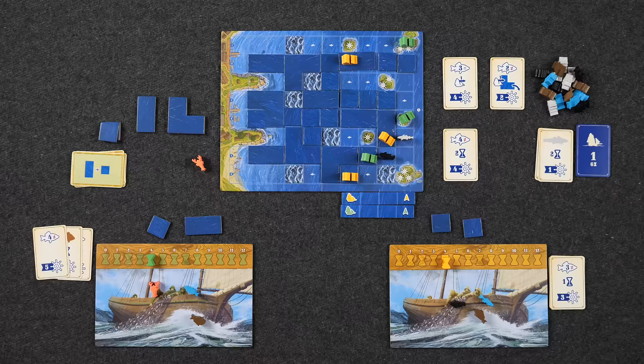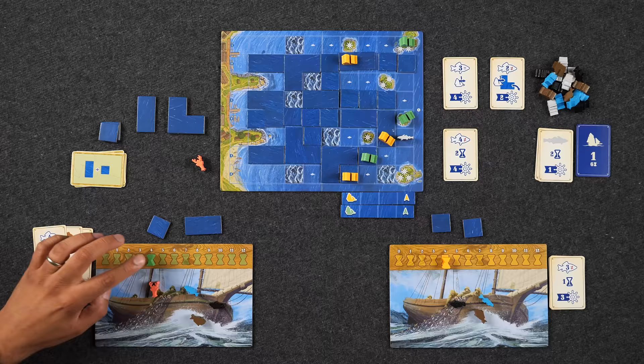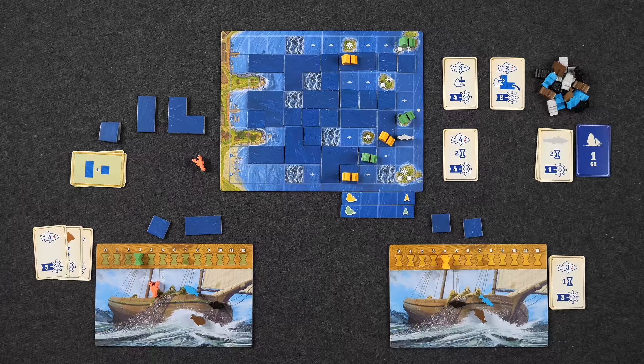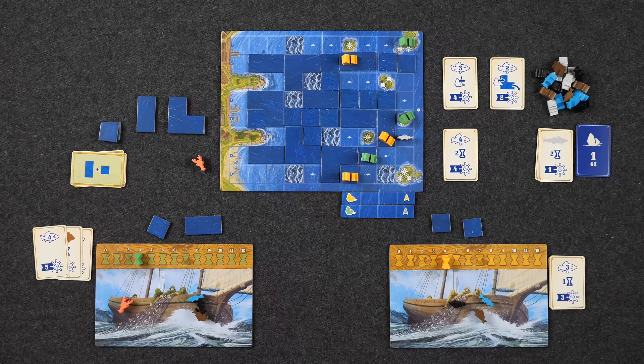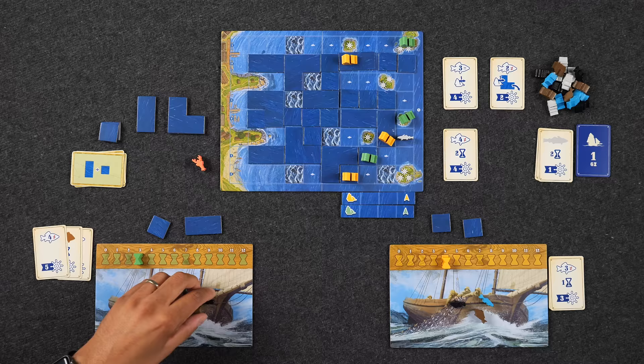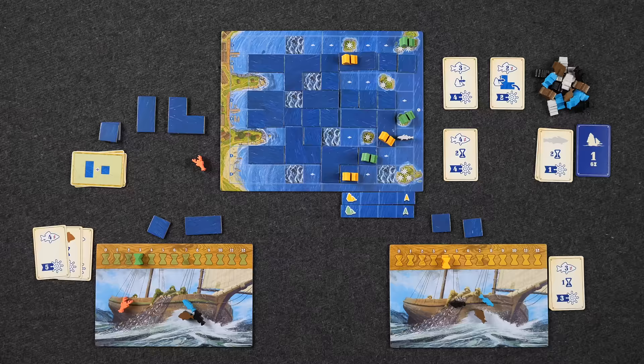Naveen picks up a black fish for one time, then attempts to use his lobster to satisfy a contract — but realizes the three-different-fish card is already gone from the display. He pauses, confused, and ultimately does not use his lobster for that purpose. Monique meanwhile picks up a fish for one time. The lobster moment passes without being used yet.